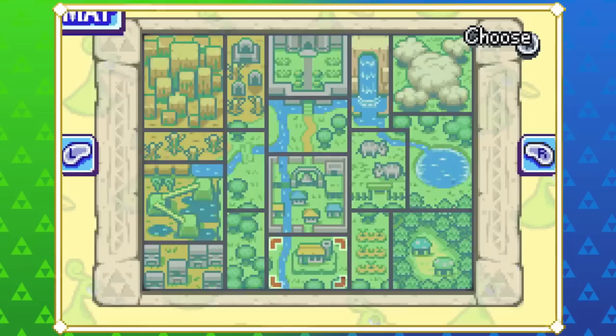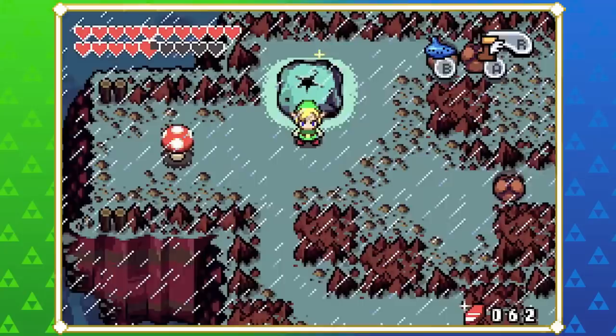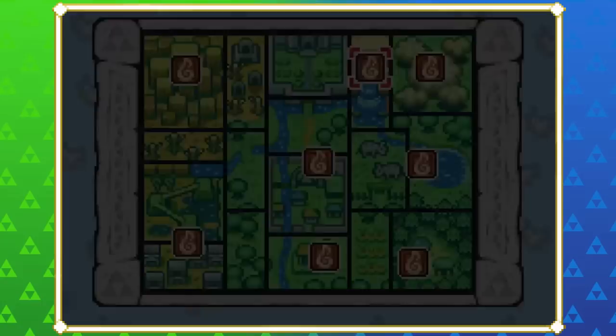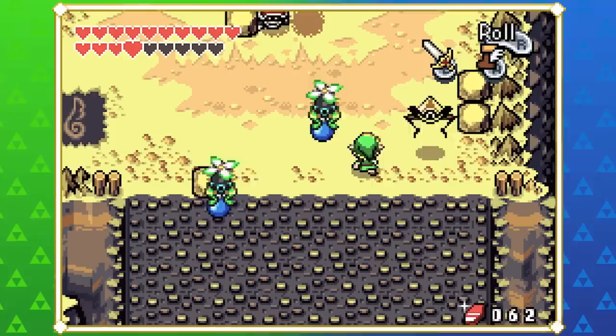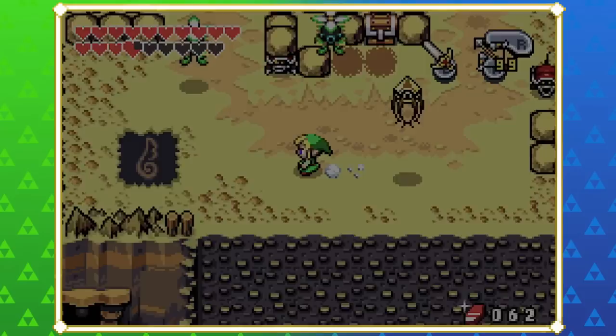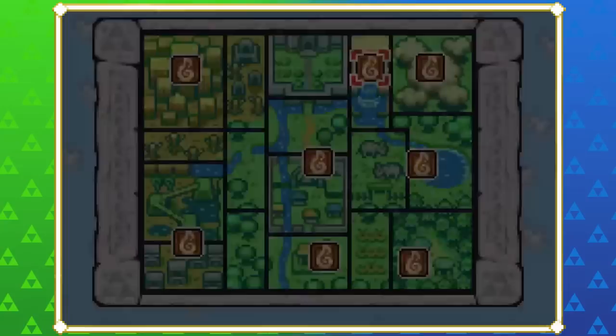We've got those 200 shells. I remember in Natville Falls there was a chest we left that might lead to a piece of heart — in the cave, right? Let's check that out. Also in the Trilby Highlands there's something. Then we'll have a decent chunk of shells to put into the shell grinder. It's a shame the more figurines you get the more shells you have to put in — it's not getting any easier.